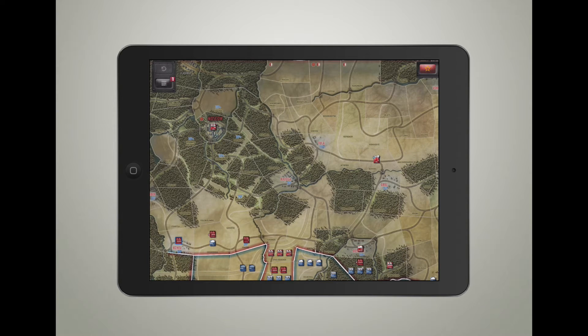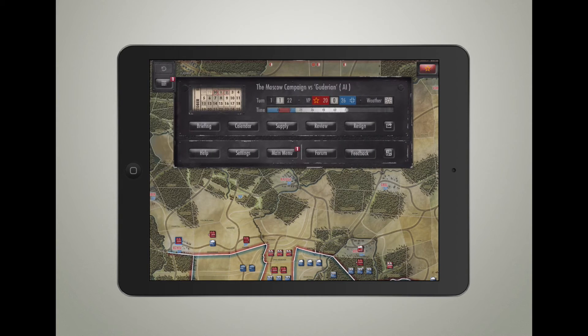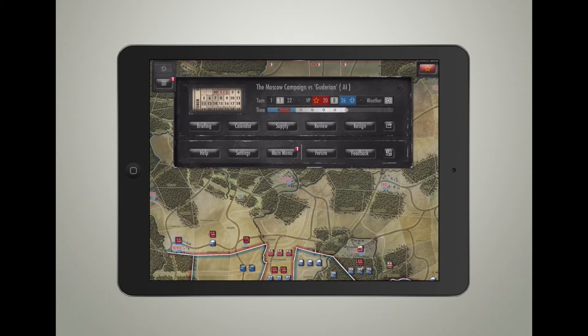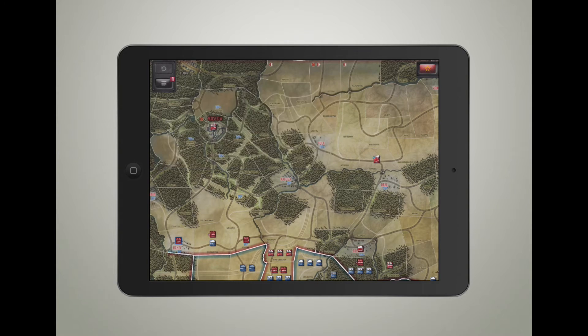One thing I wish they had kept: in the original Battle of the Bulge, the top-left used to tell you the time directly without having to click into a menu. You didn't have to constantly open and close a panel. It also used to show victory points in the top-left, but they took that out. I don't know why - it would also be cool if they put the weather in that small top-left area, because constantly diving into the menu to check it gets a little annoying.